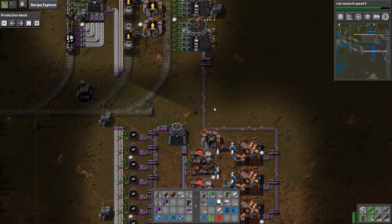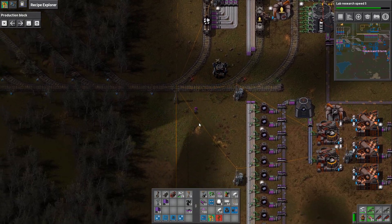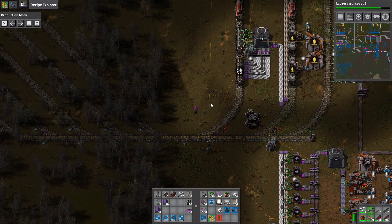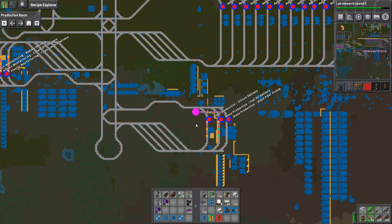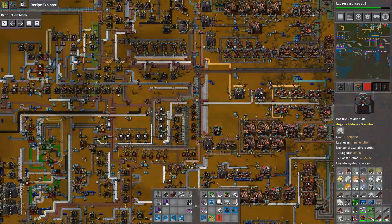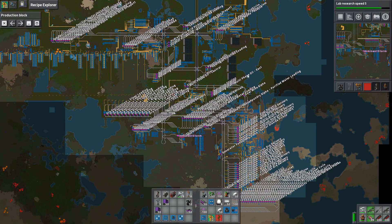Speaking of electronics production, that is going to be the next thing — the mass electronics production. It's going to be used for the mass science and everything else we're going to be doing. We are making electronics currently, but this is the small-scale facility we built. This is now the big, large-scale version of that.